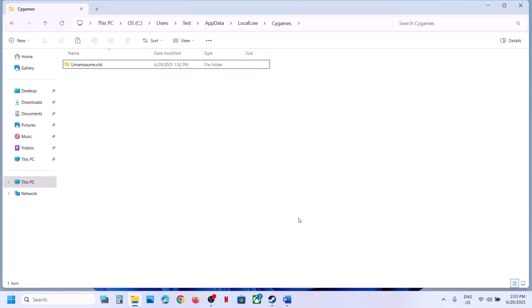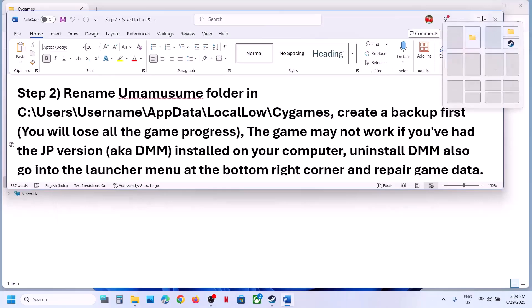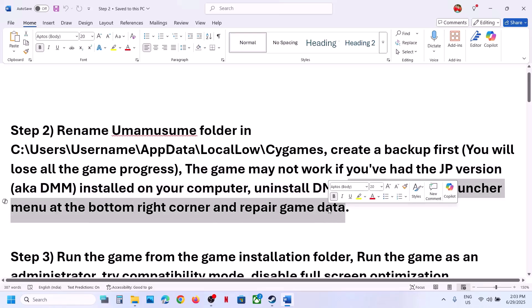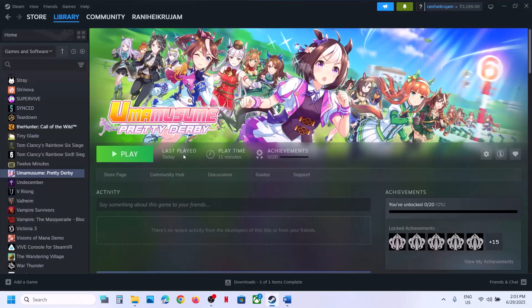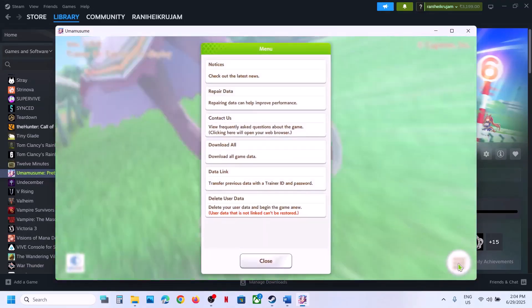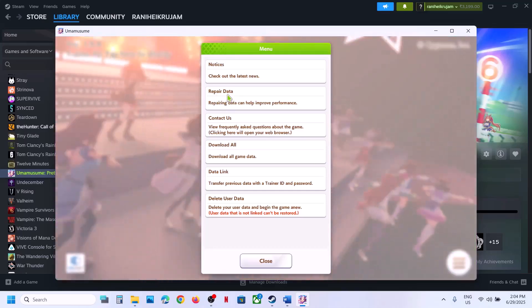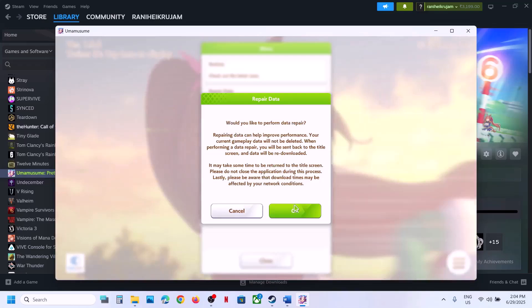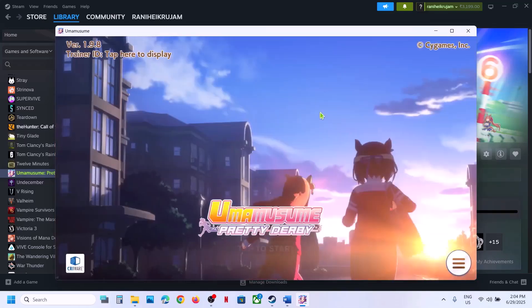Also, the game may not work if you have had the JP version, also known as DMM, installed on your computer. You have to uninstall DMM. Also, go to the launcher menu at the bottom right corner and repair the game data. Launch the game, click on the three horizontal lines, and click on Repair Data. Read the prompt, click OK, and once this is done, relaunch the game.